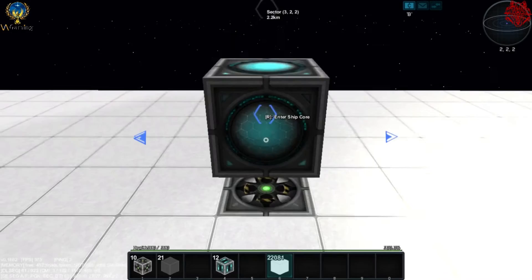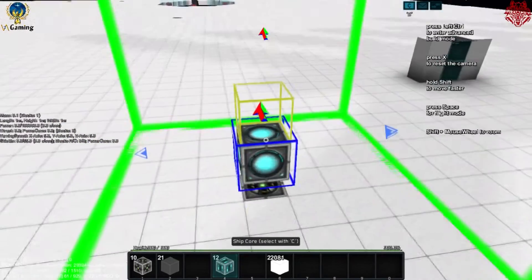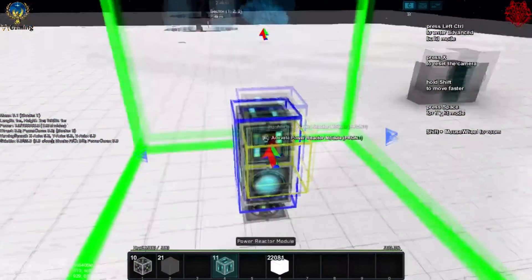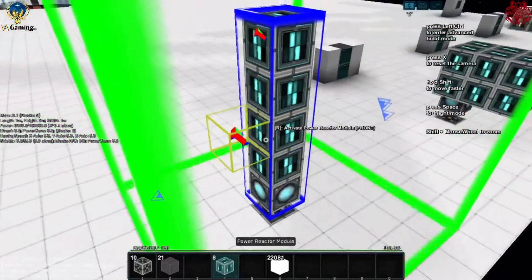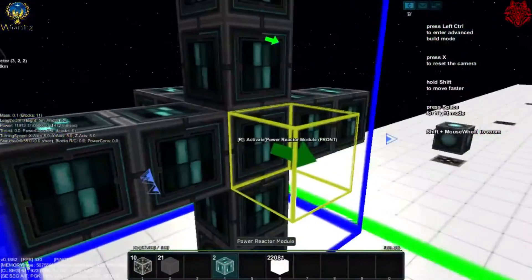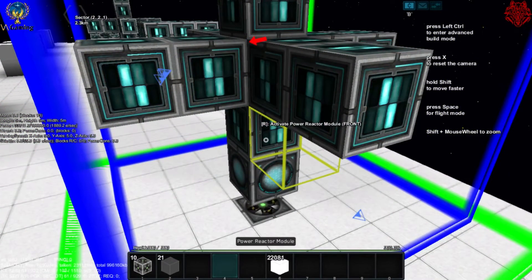Let's start building the XYZ. Going into build mode — I've already placed 12 power modules to illustrate I'm only using 12. You can see on the left-hand side we have zero power right now. We build the main line first: four blocks going up, then two on each side — just like that. That's the basic XYZ setup; you can expand it from here.